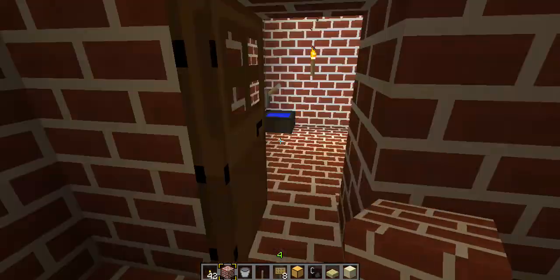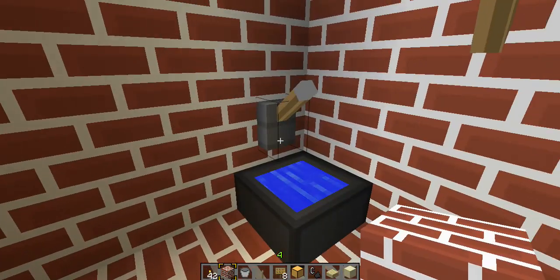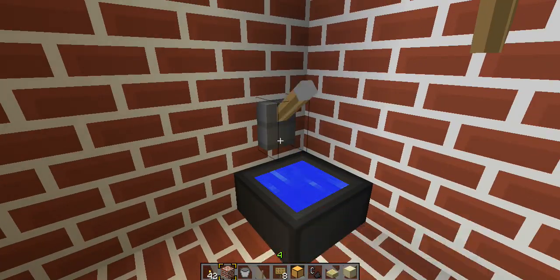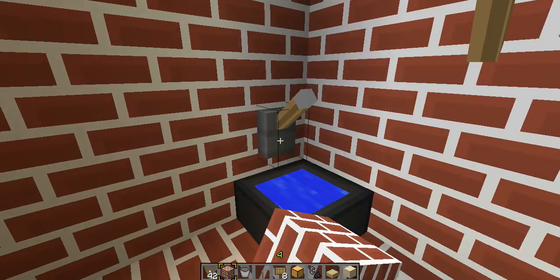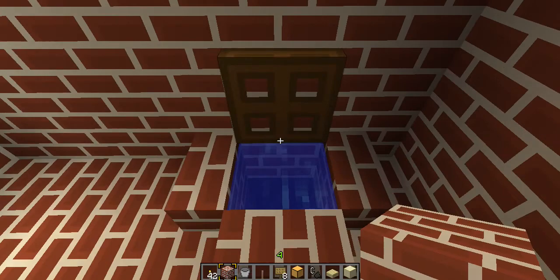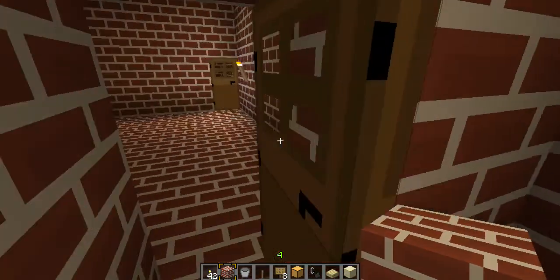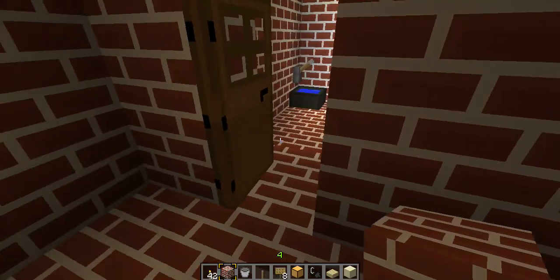So this here is the bathroom. We have our sink here. This is just to turn the water on and off. And over here we have our toilet. Lift that up - there's the water. You can do your business. Close it. And yeah, there's a window. And that's the bathroom.